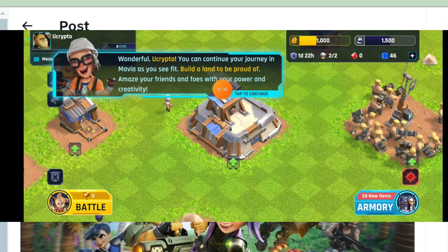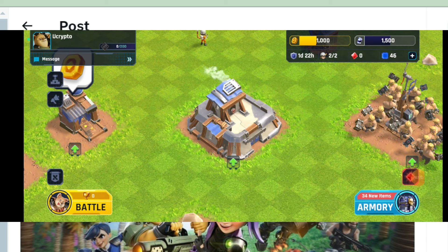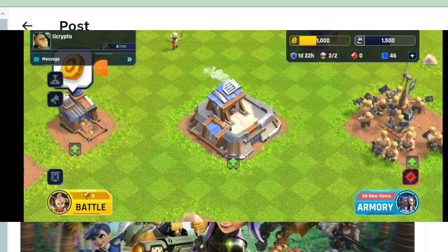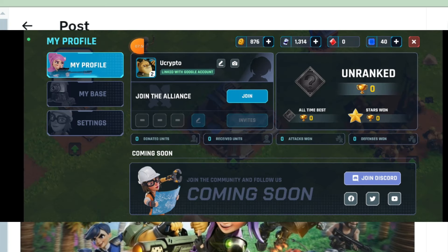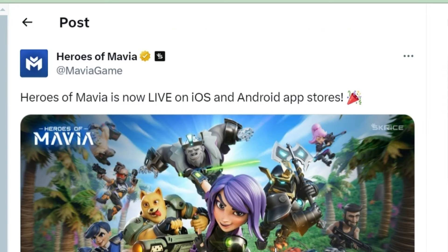A window will open saying beta has ended — click on the continue button. Now click on your profile. When you click on your profile this window opens. Click on settings and check the linked Google account — that is your Google account. Check it properly, because all further steps must be done with that same Google account.